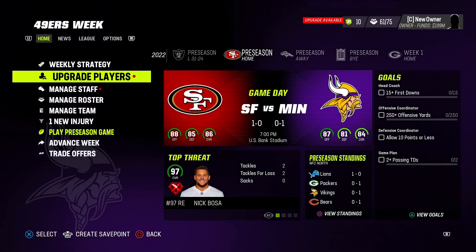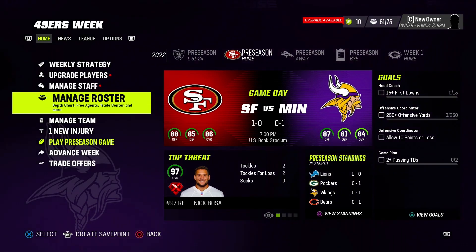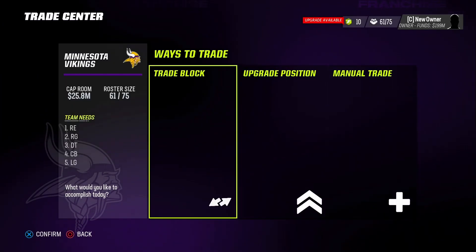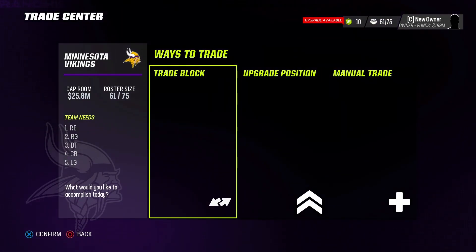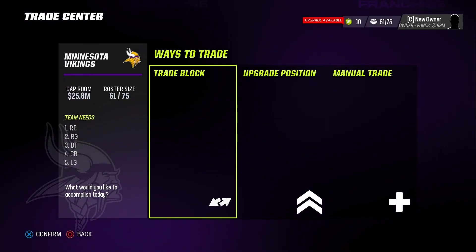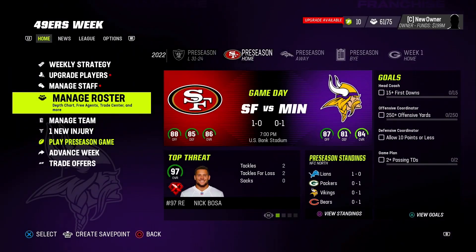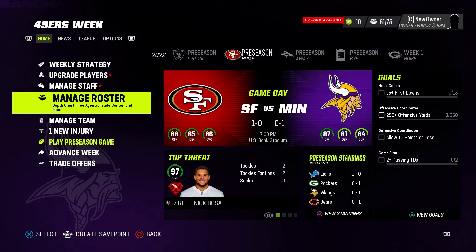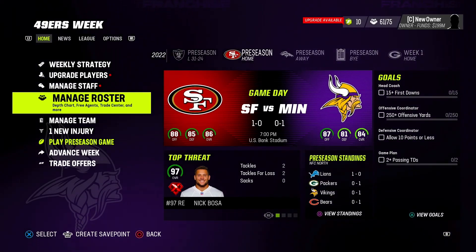Now I need to explain what is going to happen in this franchise file when you do these things. The first thing you're going to see is that trade offers are going to go away — you're not going to get trade offers for any player. The trade block is going to be empty; there's nobody to add them to the trade block. If you want to go through and add them all manually for every team, go ahead, but I choose not to.